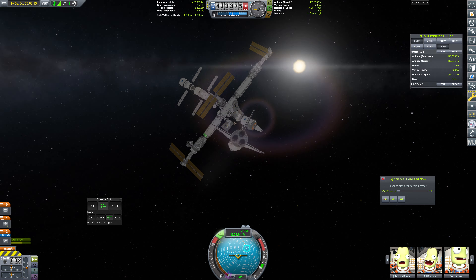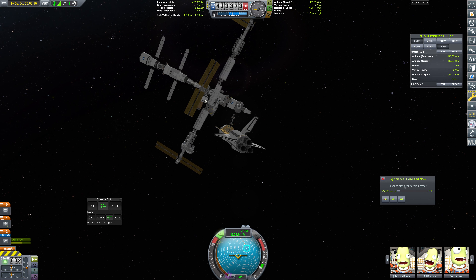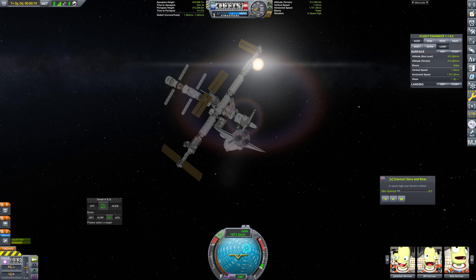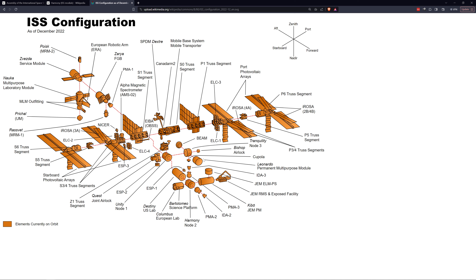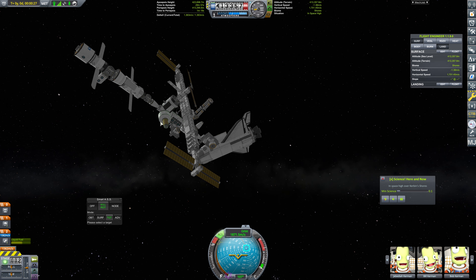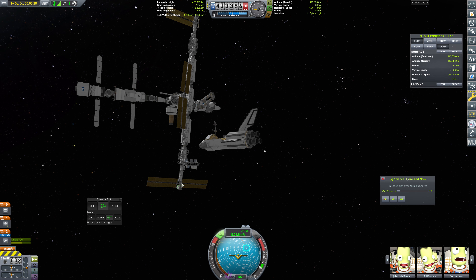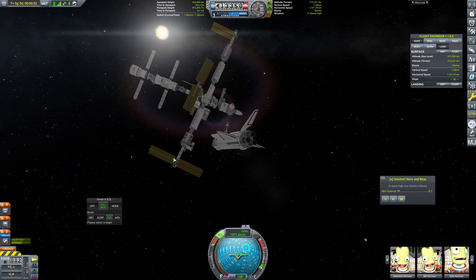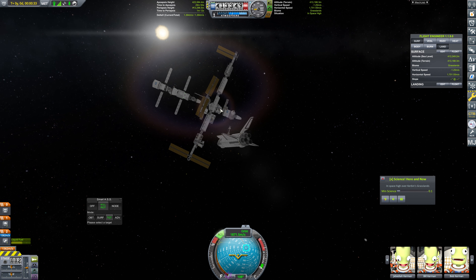Now this is going to be awkward — we need to figure out which direction this is going. This is the P module, this is the starboard side here. I just want to double check that that's true. If we look at the diagram, we can see that the Quest joint airlock is pointing starboard side — yes, that is correct. So that is starboard side right here. And I do want to be getting rid of some of this vertical speed, and we're just going to make our way out this way a bit, because I don't want to impact these.